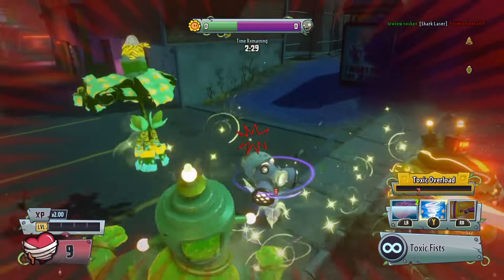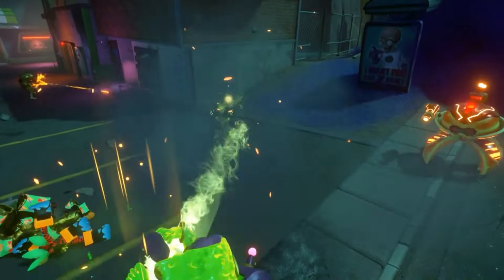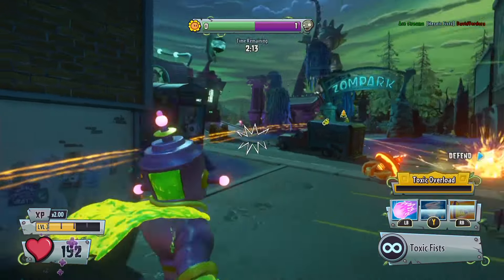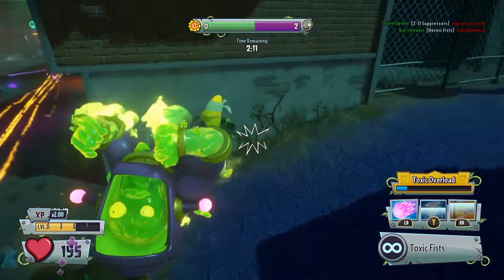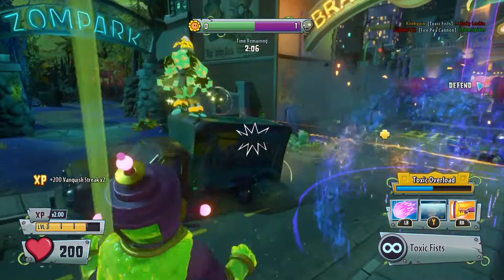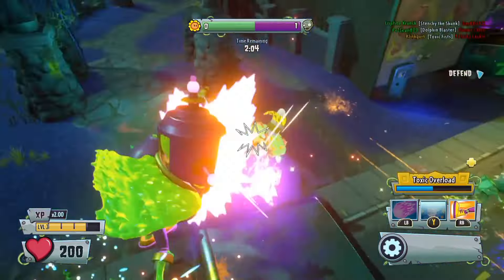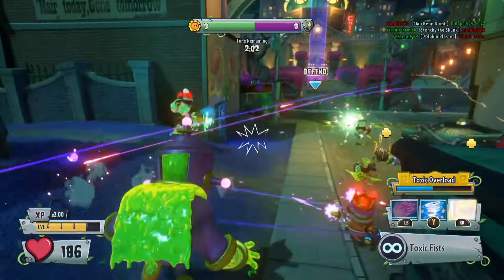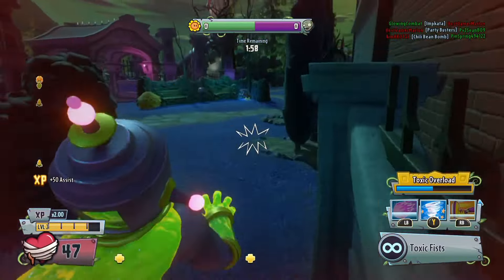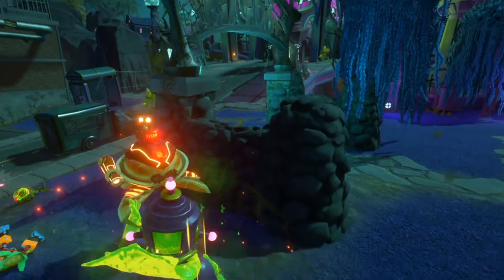I'm probably going to master this character if I can. There we go, we got that guy right before we died. There's some people over here — let's try and get them with the toxic fists. There we go, got rid of that guy. Let's try and get rid of this Party Corn — 50 damage there. The heroic kick did not work at all and that guy was killed anyway, so we only get an assist.